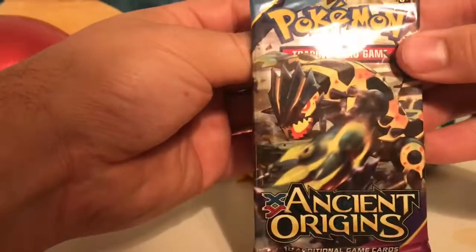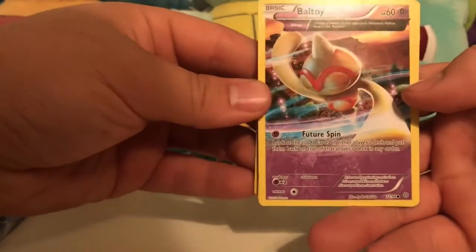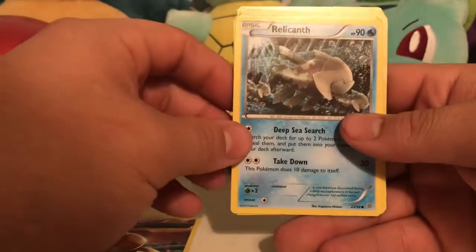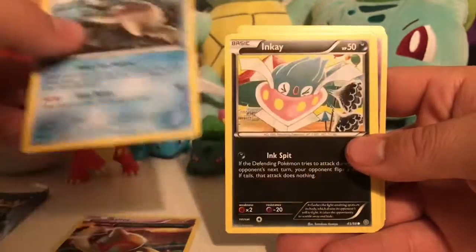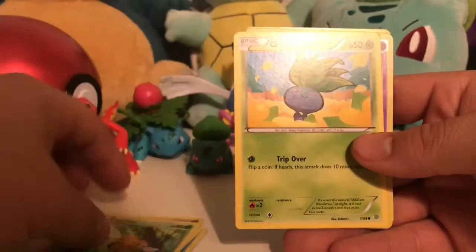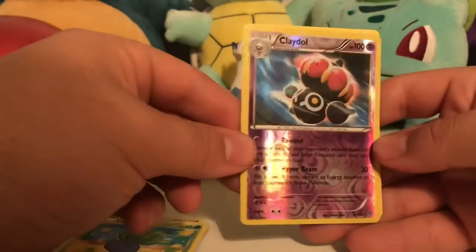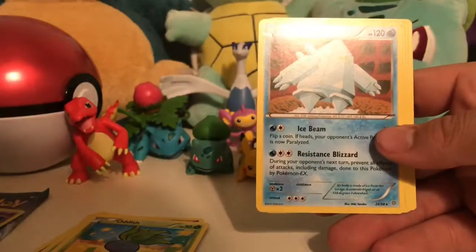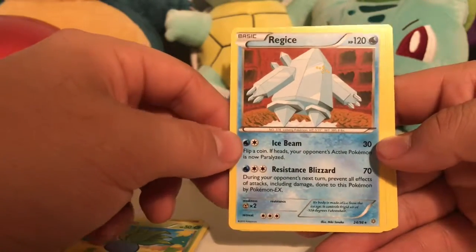Let's jump on to Ancient Origins. Alright, we got a Baltoy looking kind of crazy. Relicanth, Combee, Oddish. Ooh, reverse holo Claydol — nothing against Claydol, he was just a pain in the games. Ooh, the rare — Regice! That's pretty cool.